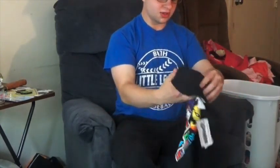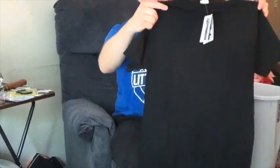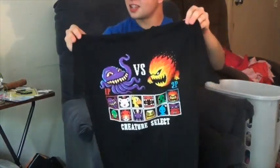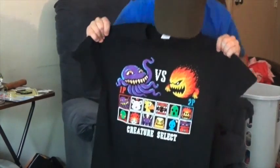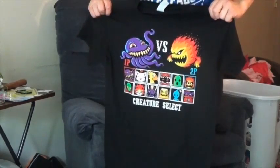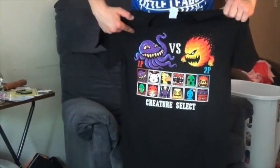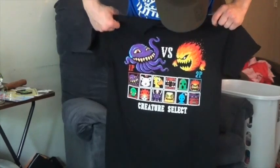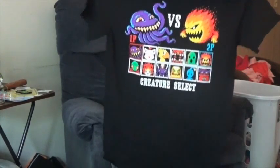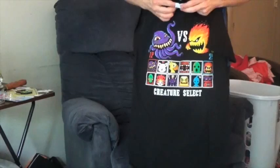Now let's look at the t-shirt Dominique got this month in the Arcade Block. Oh, I think that's Final Fantasy — it's a Final Fantasy mashup with Mortal Kombat, because it's got all the 16-bit Final Fantasy characters on a character select screen. All the monsters and foes — you've got your Moogles, your Cactuar, your Chocobo, the purple octopus. That's really cool — trying to hold it up to the camera. Pretty neat.